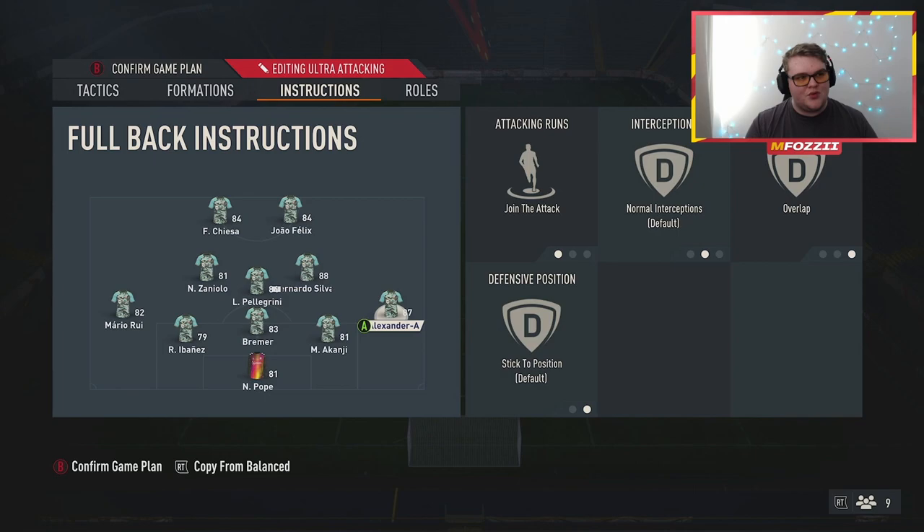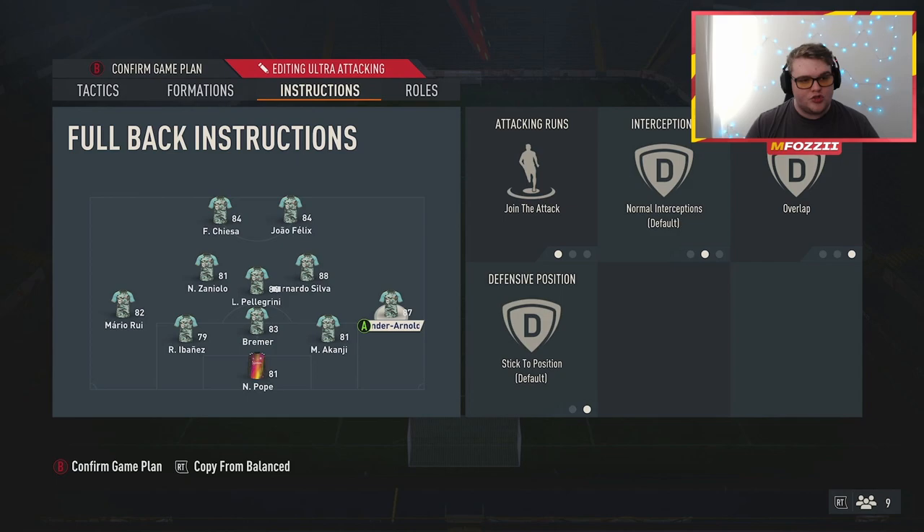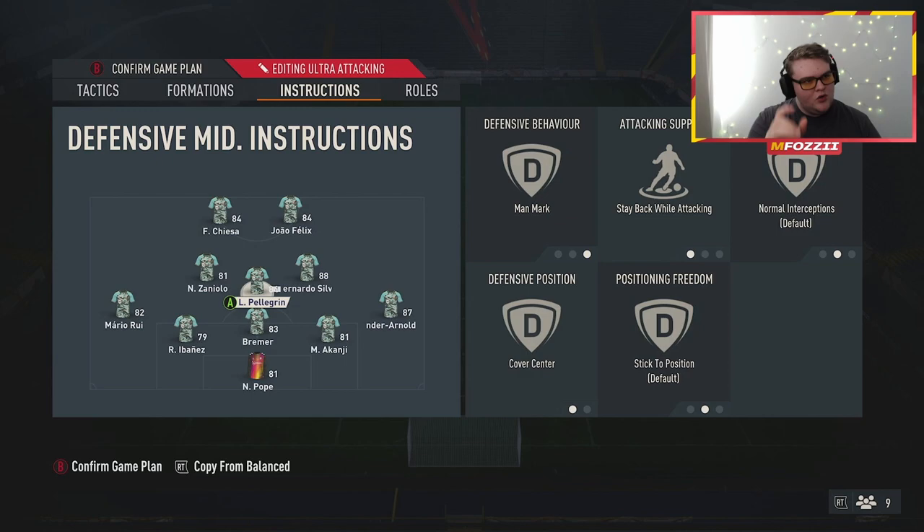For your wing backs — not full backs — you want them both on join the attack at overlap. Overlap is really key here. When I initially tested this formation I had them on join the attack, but overlap is the way to go. The reason is that with no wide men — just a defensive midfielder, two central midfielders, and two strikers — having the wing backs on overlap essentially makes them play like a left and right midfielder, which is really nice. Wing backs always work better in-game for this formation.